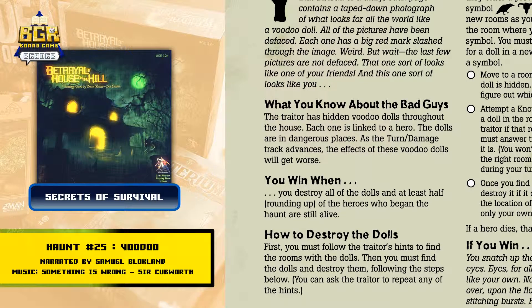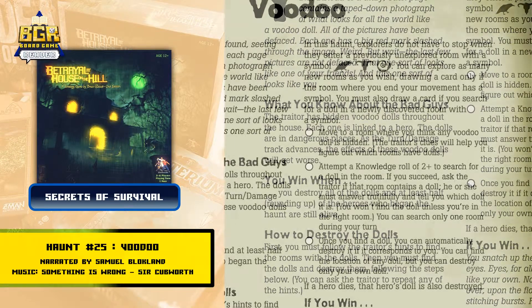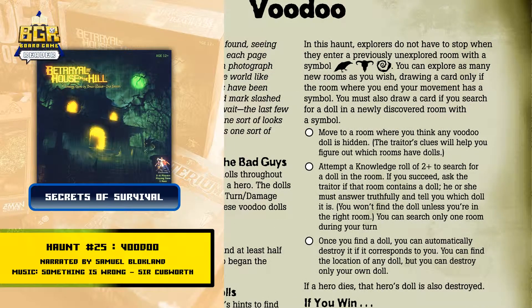How to destroy the dolls: first, you must follow the traitor's hints to find the rooms with the dolls, then find the dolls and destroy them following the steps below. You can ask the traitor to repeat any of the hints. In this haunt, explorers do not have to stop when they enter a previously unexplored room with a symbol — you can explore as many rooms as you wish, drawing a card only if the room where you end your movement has a symbol. You must also draw a card if you search for a doll in a newly discovered room with a symbol.